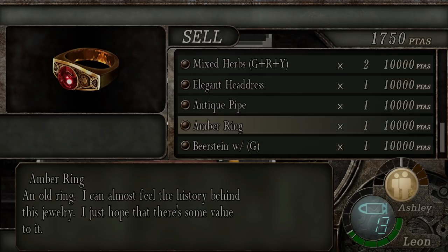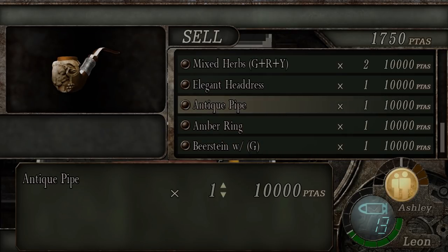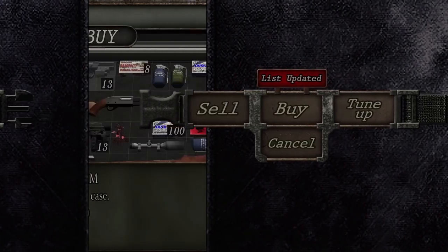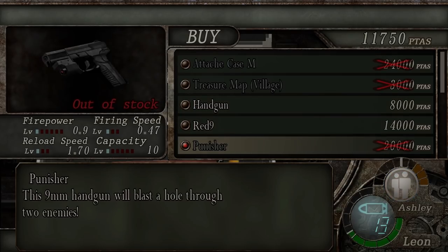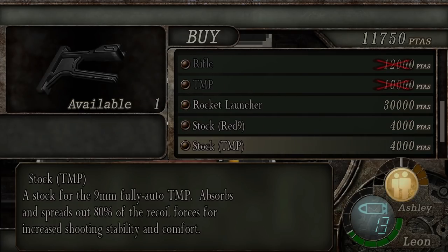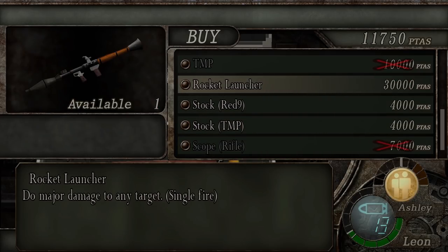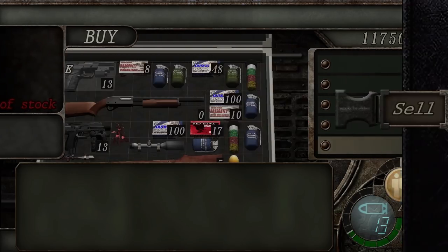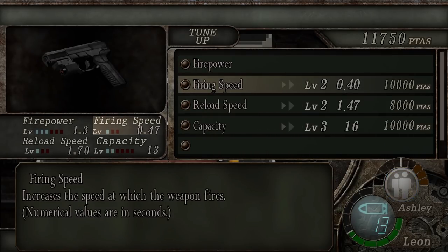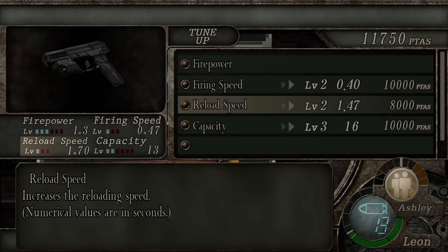Here we are with a vendor and I'm going to go ahead and sell something here. I don't like to sell these things unless I have more than one, but I'm just going to sell it for the purpose of this video so you guys can see. I have another weapon there that I can buy — the Red 9. The rocket launcher, I want to get it later on. I think we're going to need the rocket later on. Let's see what we can upgrade here.